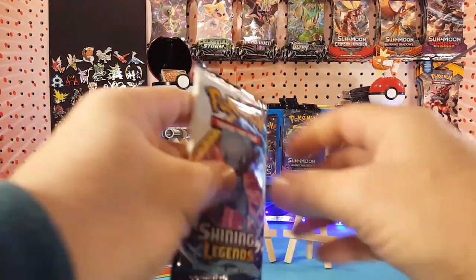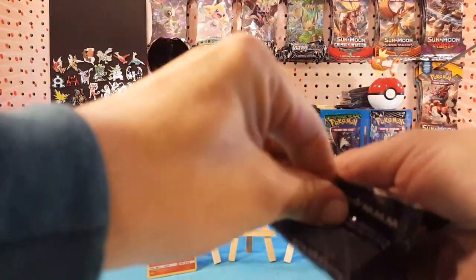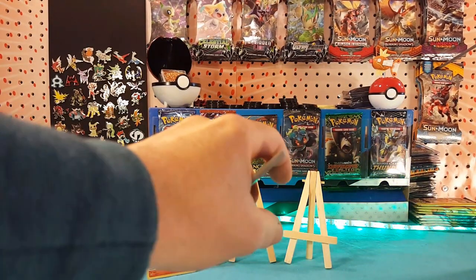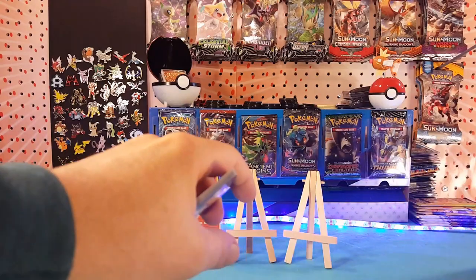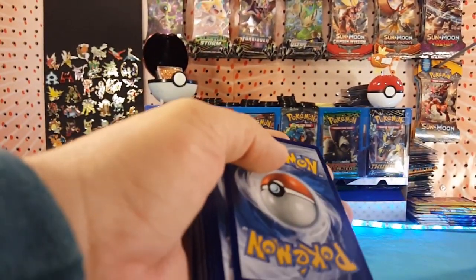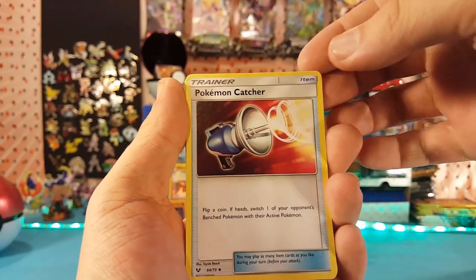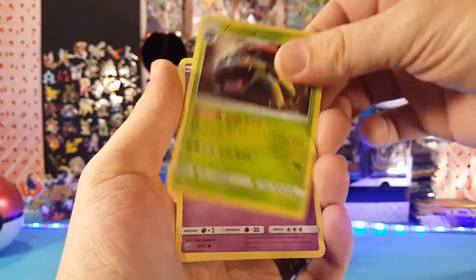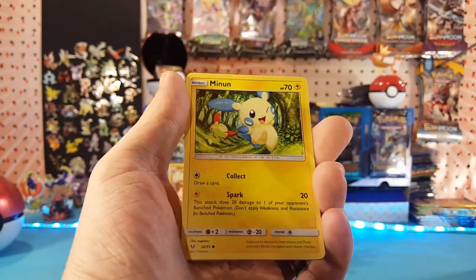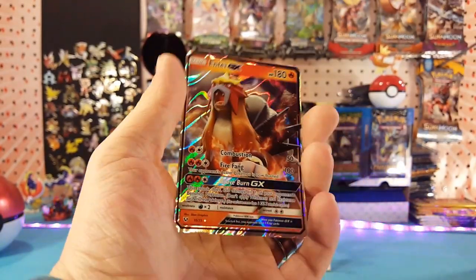On to Shining Legends — we are guaranteed a holo in here, so we have something to look forward to. There's a Phantom Forces code card. We have Water Energy, Pokemon Catcher, Incineroar, Venusaur, Gulpin, Purrloin, Plusle, Stunfisk, Minun. Scrafty is the reverse, and Entei GX is our rare. Very nice — a little bit of luck back!